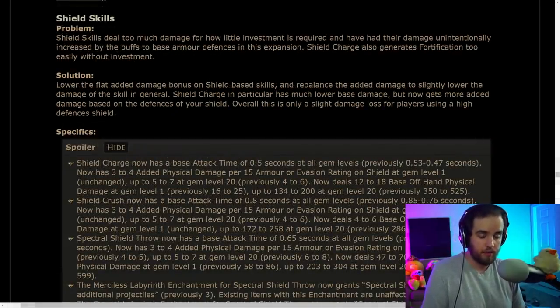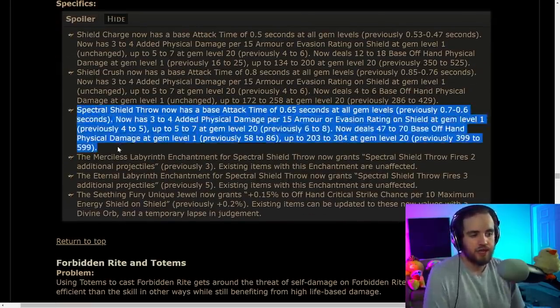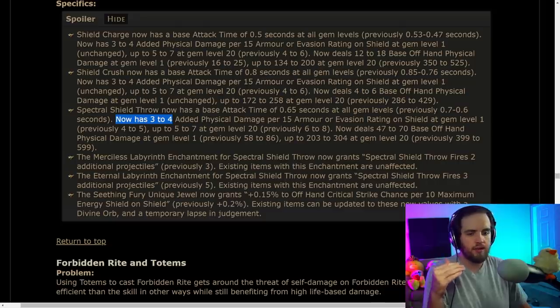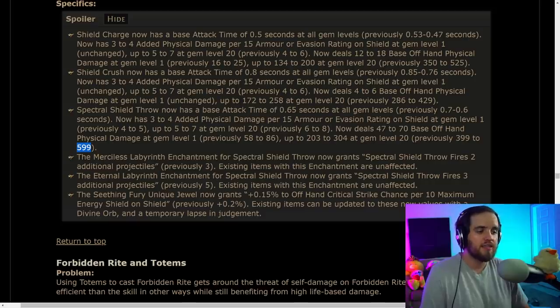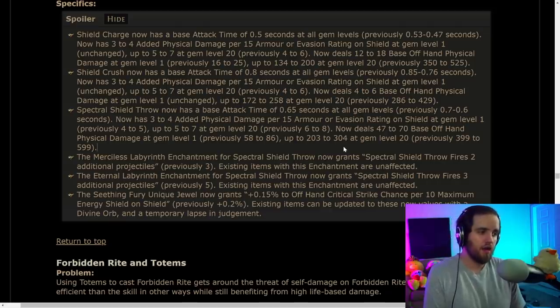Shield skills are being obliterated. Spectral Shield Throw is getting a nerf to its base attack time, a nerf to its scaling, and at gem level 20 previously did 400 to 600 base damage — it's now doing 200 to 300. At level 20, it has lost half of its base damage. I'm hoping this is accounted for in the new armor and evasion changes to shields, but I feel like any non-bleed type builds that were playing Spectral Shield Throw got a pretty sizable nerf.